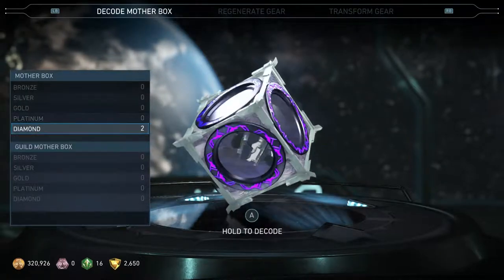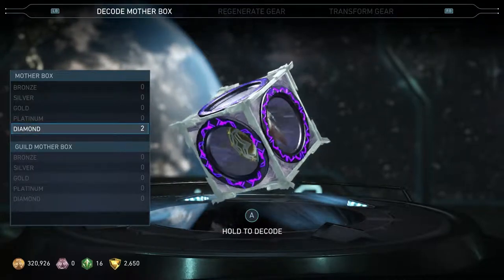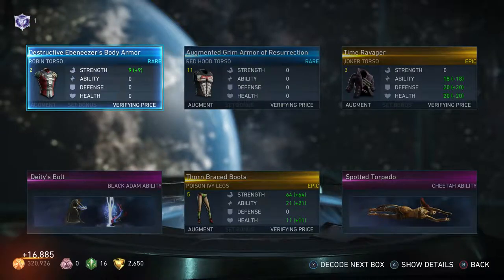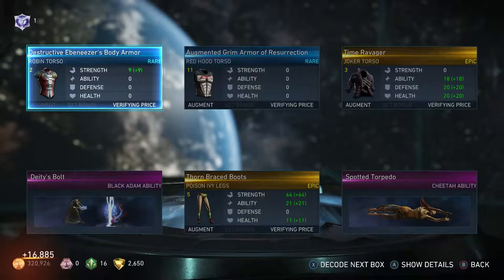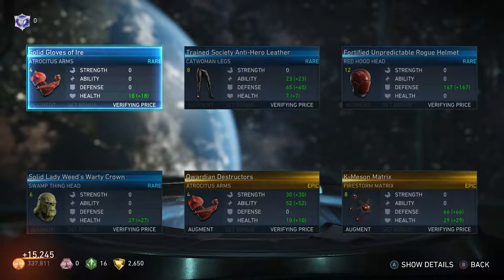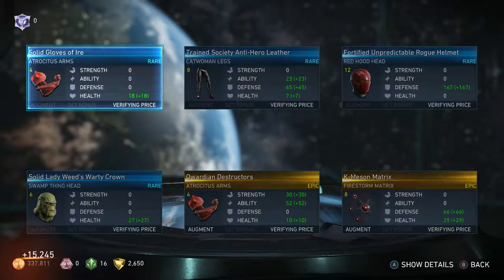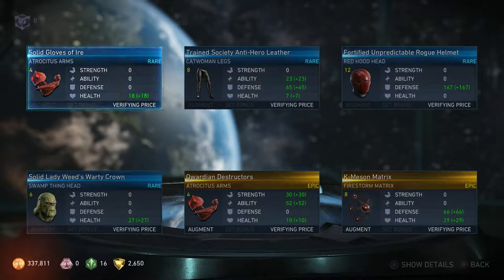Let's go for the God — the diamond boxes — and hopefully these two twin gods don't disappoint me. That doesn't disappoint! We got two buildings, another Torsa for Red Hood. Let's open the last twin — Torsa twin! Fortified Unpredictable Roar Helmet, a Mesa Matrix, accordion destructors, and Sondlight weeds or a crown.